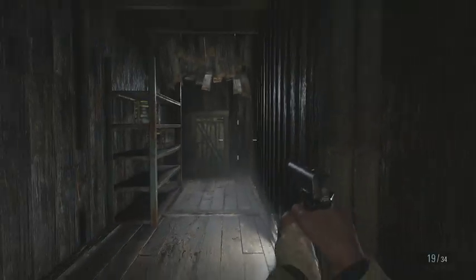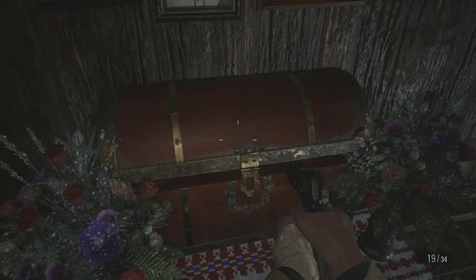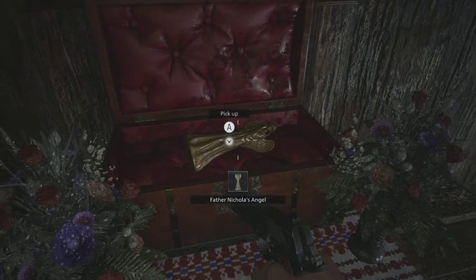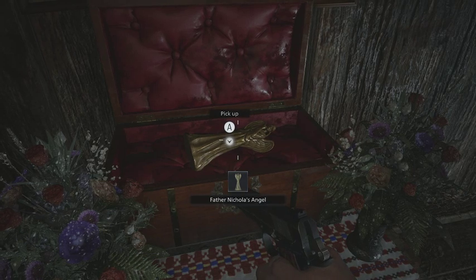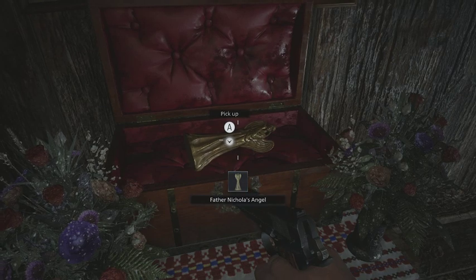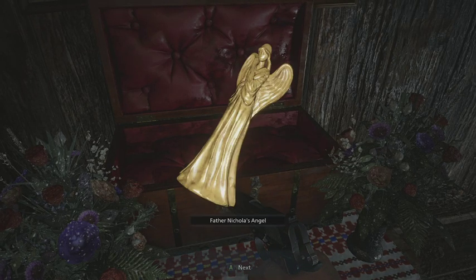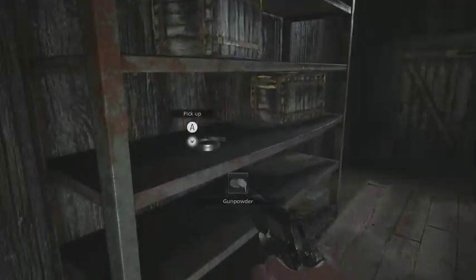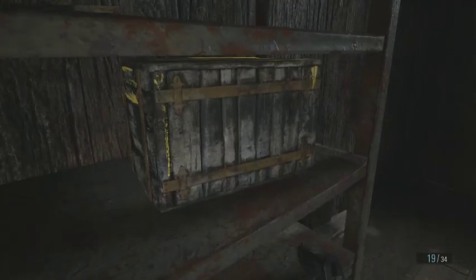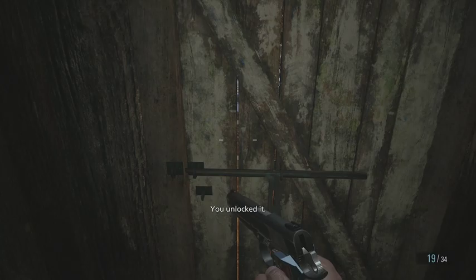Yeah I have no idea. Alright, so this is the treasure — luckily unguarded. Father Nicholas — or Nicole's something, one of the three. Getting some gunpowder, getting a lot of loot. I'm glad we came out here for sure, especially with Heisenberg coming up.